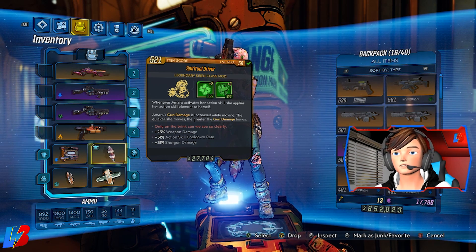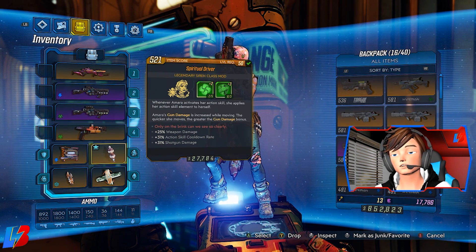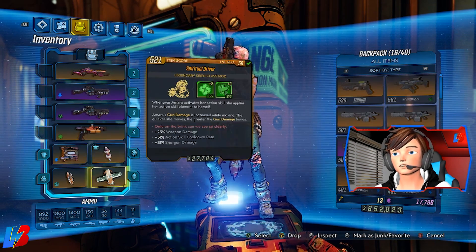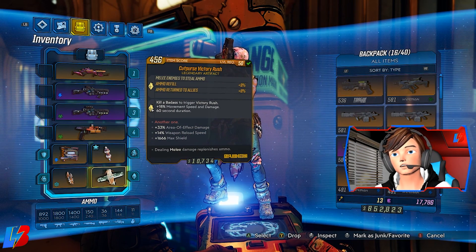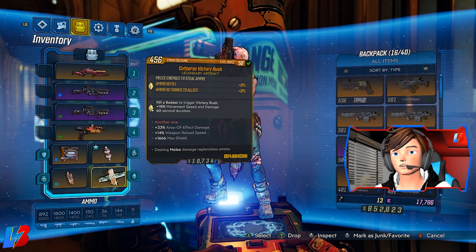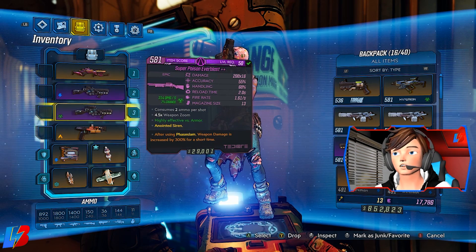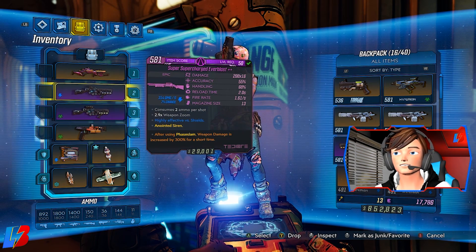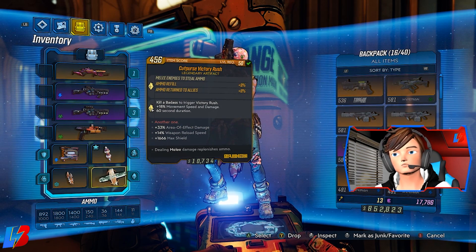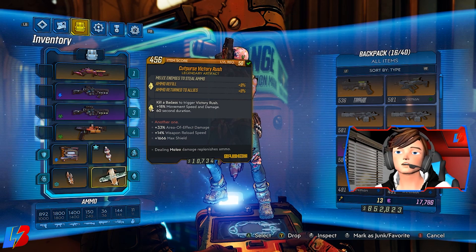This Spiritual Driver comes with 25% weapon damage, 31% action skill cooldown, and +31% shotguns — and since we're running three shotguns, that's why I have this one. I also have versions with AR damage and SMG damage, but right now we're running shotguns. For our artifact, we're running the Victory Rush. The flavor text reads: deal melee damage, replenish ammo — so every time we shoot our Face Puncher, we get ammo back for our main weapons. It also triggers Victory Rush on killing a badass: +18% movement speed and damage for 60 seconds, making us go even faster.